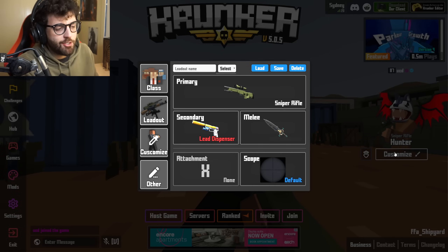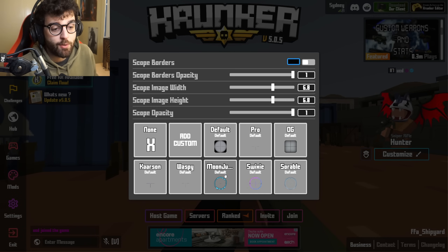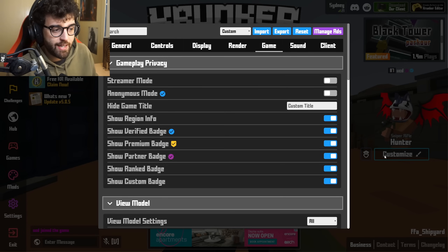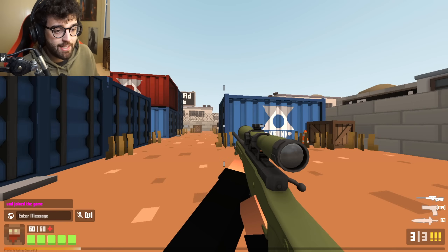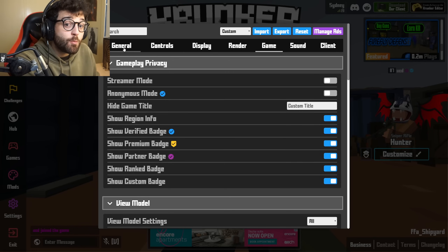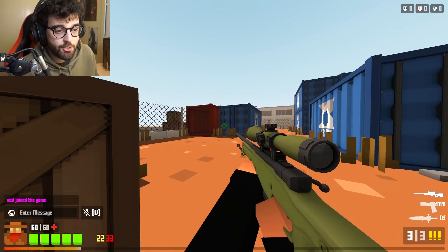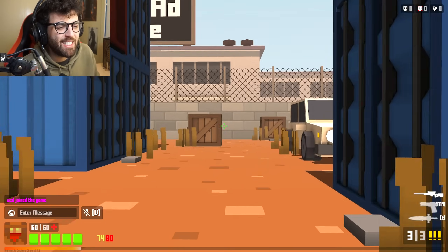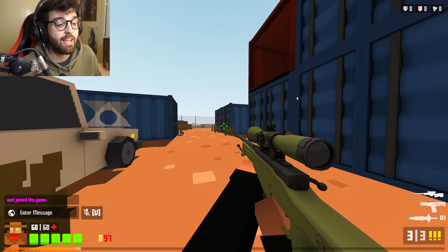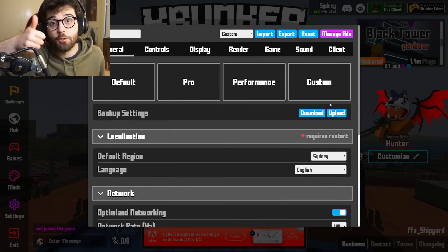We need to fix the scope. Go to customize, go to the scope on your sniper class, and just go and turn it off. As you can see, it doesn't show a scope across here. We use that in combination with our always show crosshair — so when you hop in game, it just doesn't show a scope, it just shows your crosshair. It's really simple, really easy — probably one of the simplest ways for a nice crosshair and scope in this game. And those are my Krunker settings. Once you've put them in, hit the upload button, they'll be on your account, and you're good to go.